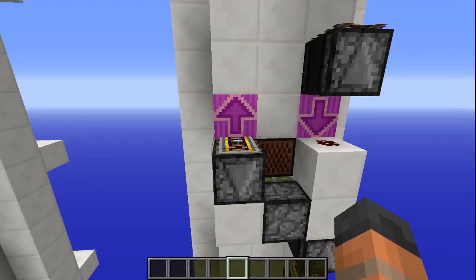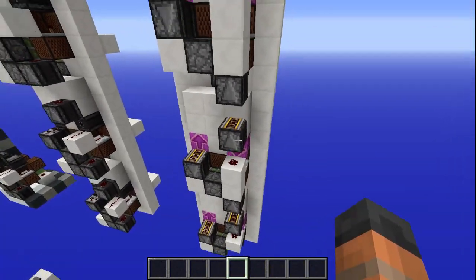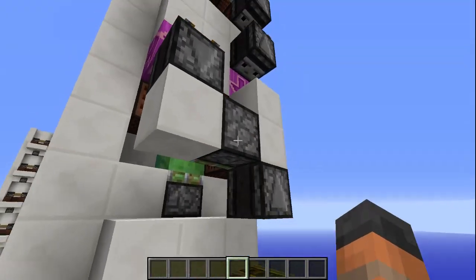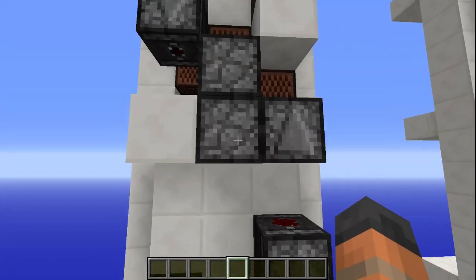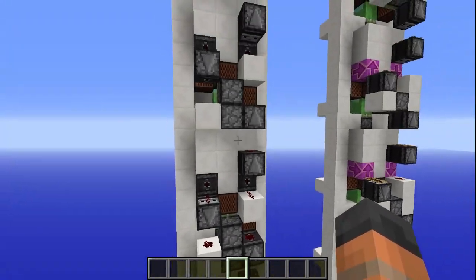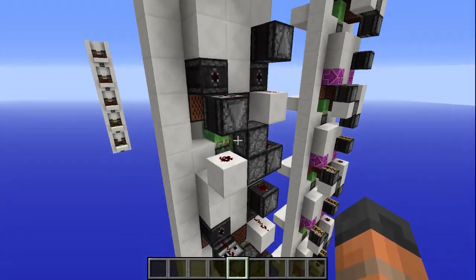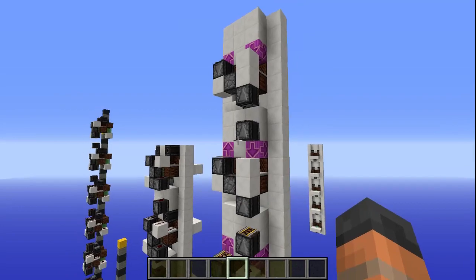I believe the powered rails are there to reduce lag, because they pretty much work the same way as redstone — and it's not cheaper, so you can replace that with redstone if you want. You'll also notice there's a sticky piston here that's missing — that's because it actually wasn't necessary to include it. It's kind of an oversight, one of those things where you get so caught up designing one part of the contraption.